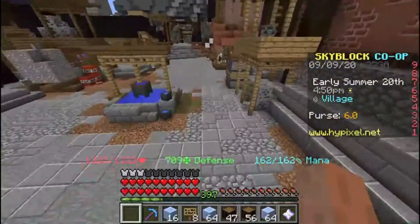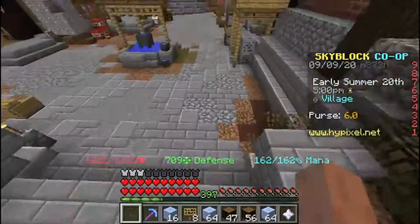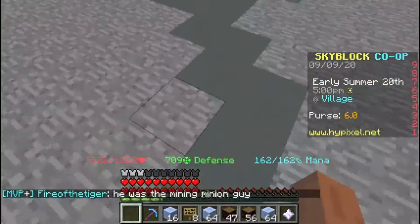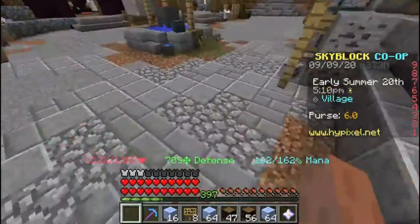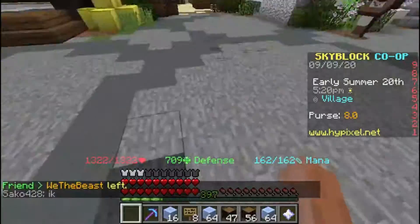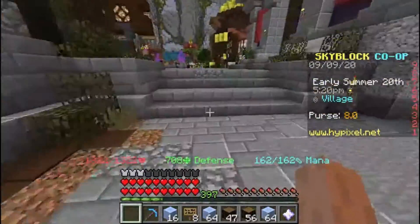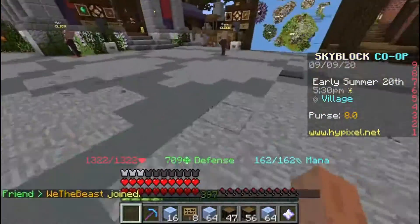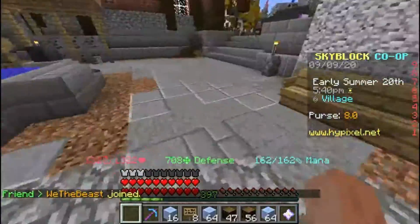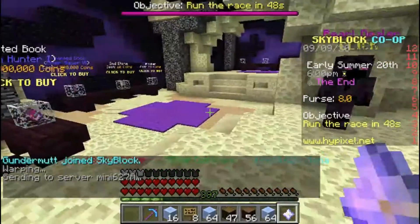Definitely watch Time Dia's videos on the fairy souls — he's the go-to resource. One last tip about fairy souls: if you're casual and don't feel like watching a tutorial, fairy souls will always be around mossy cracked stone bricks as well as redstone. If you see either of those things anywhere, there's probably a fairy soul nearby. Some fairy souls are going to be in dungeons, so just keep that in mind.